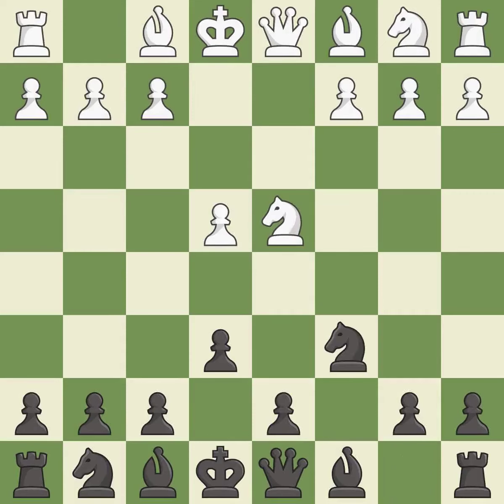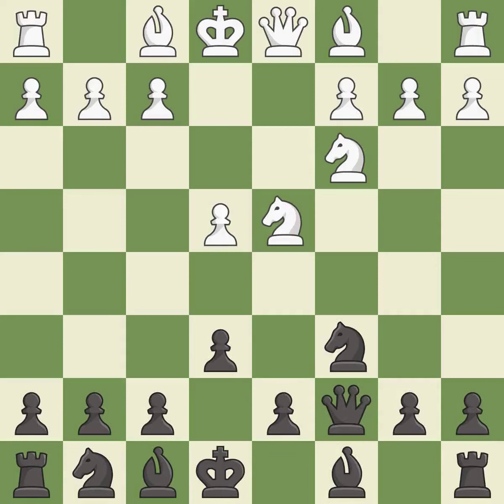Nc6 challenges the knight on d4 and controls the e5 square. Nc3 defends the e4 pawn and puts more pressure on the d5 square. Qc7 defends the knight on c6 and controls the important d6 and e5 squares. B3 develops the bishop and defends the knight on d4. A6 prepares the b5 pawn push and stops white pieces from coming to b5.